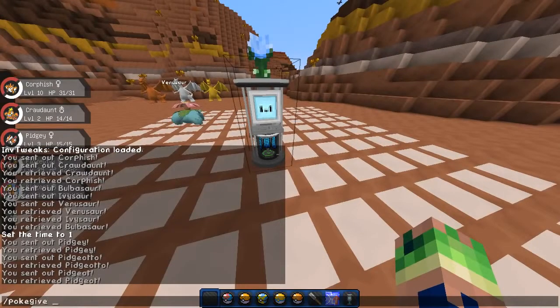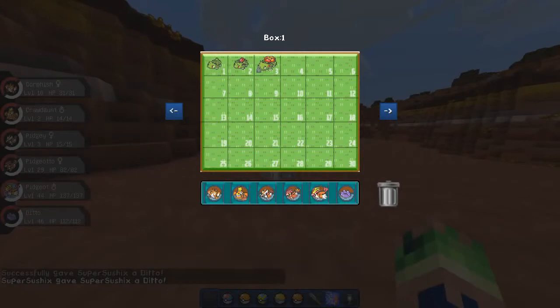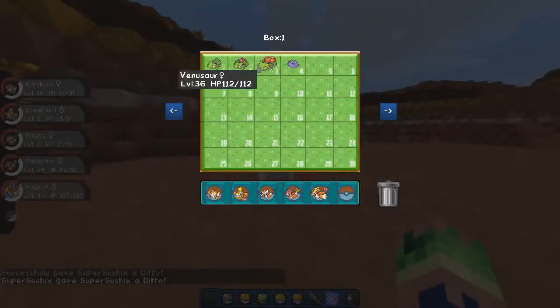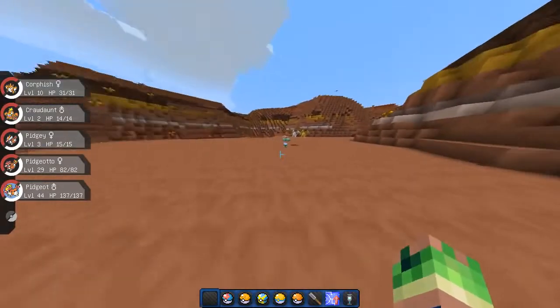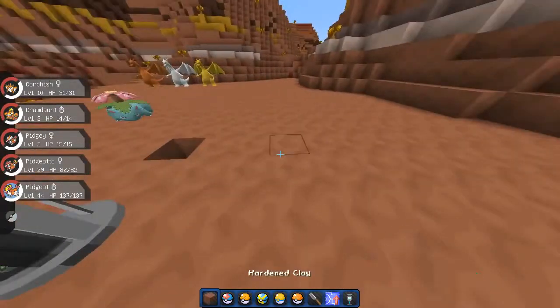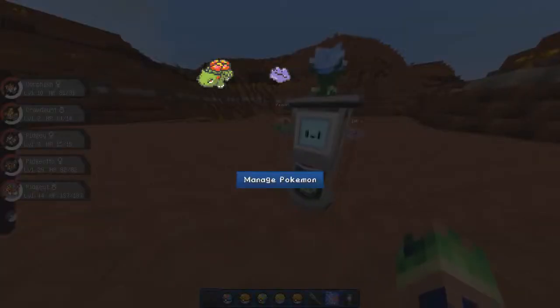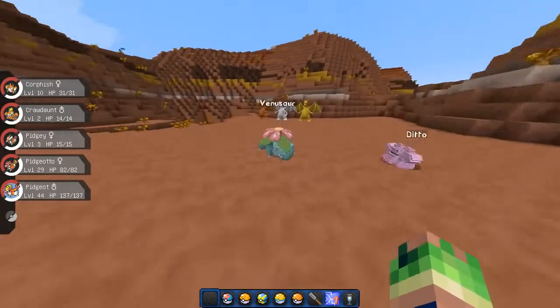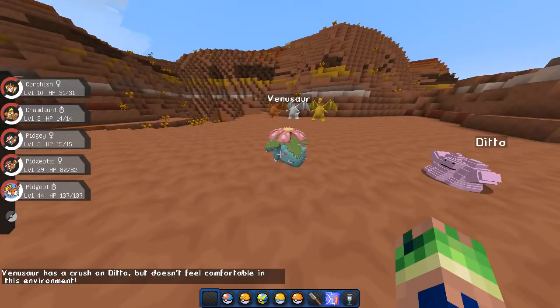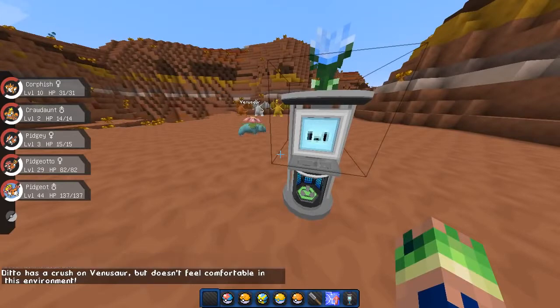So if we PokeGive a Ditto and put him in the PC — and if you aren't aware, Ditto pretty much breeds with every Pokemon. If they're in the Ranch it gets a little lock icon and you can't take it out. So we put Ditto in there and he should appear in the Ranch any second now. Yeah, so we have a Ditto and a Venusaur and they should be creating an egg. I think it takes a long time actually, so we might have to leave them.